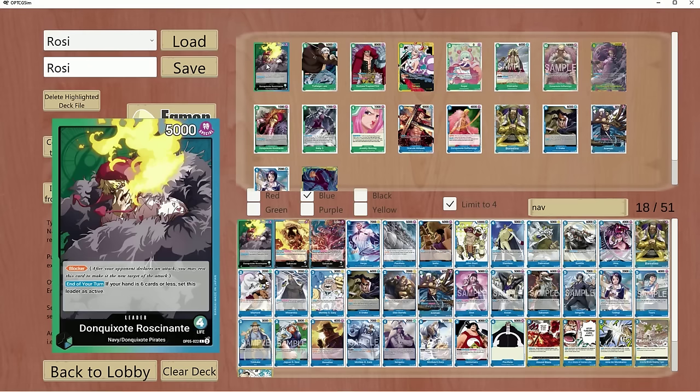A lot of decks in the format, especially meta decks, are one and the same with just slightly different tweaks. Whereas decks like Blurple Kaido, Rosanante, and OPO6 Yamato can be built in so many different ways due to how flexible they are and still perform very well. Rosanante is a leader that came out in OPO5, underrated since release and still underrated now — not Tier 1 or Tier 2, but a lot of fun and can beat a lot of meta leaders.